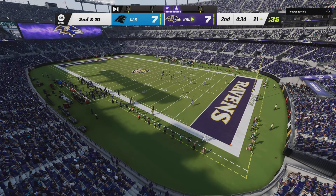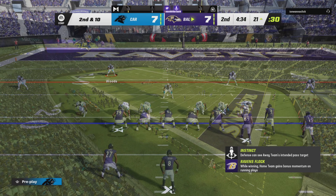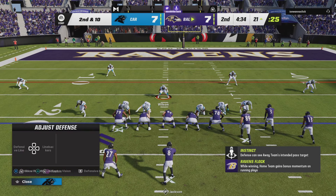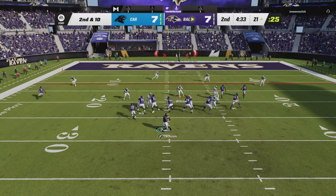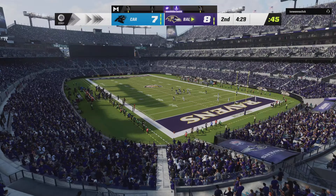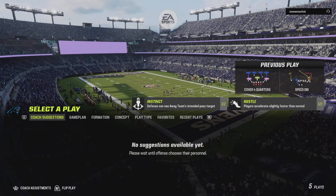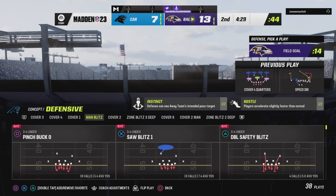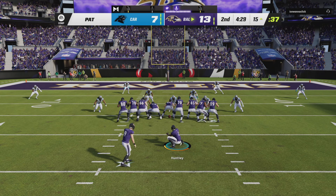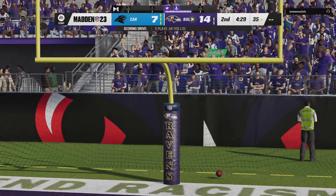That gives them a quick chance to regroup and try to mount a stand before they're backed up even further. And Jackson throwing once more — and in for the Ravens, touchdown! Devin Duvernay from 21 yards away. And the Ravens have moved out in front. Tucker now for the extra point, he's got it — it's now 14-7.